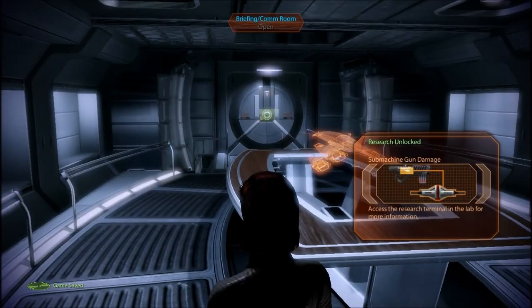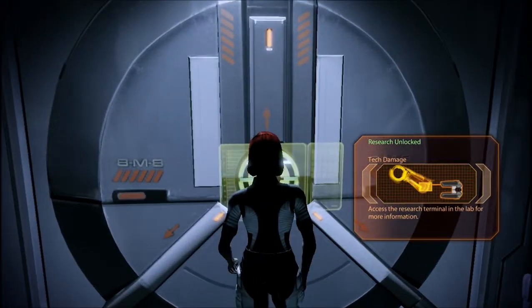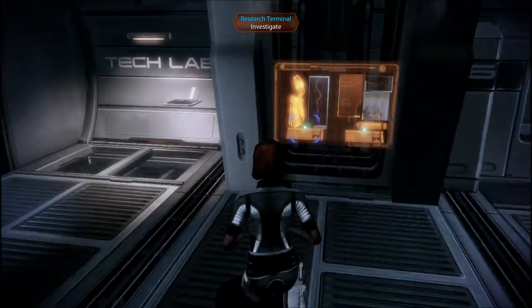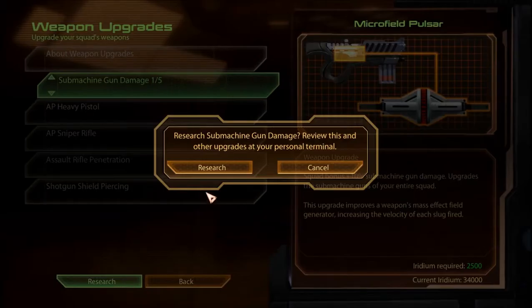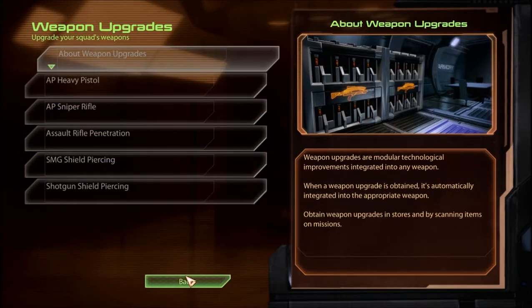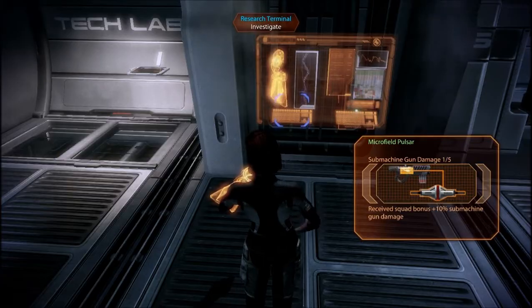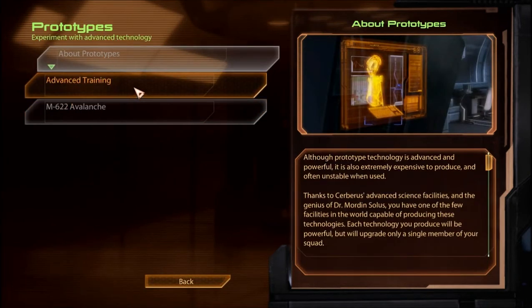Alrighty! Yay! We are successful. Let's go to the tech lab and get some of these things. Okay, we can get some machine gun damage — we'll do that. Nothing more there. Armor upgrades. Tech damage. I don't really have many tech people on my team right now, but I'm assuming that'll change eventually.